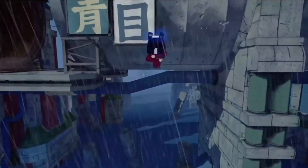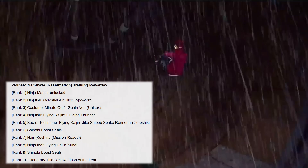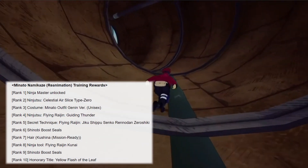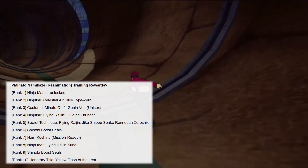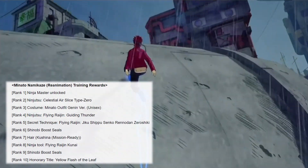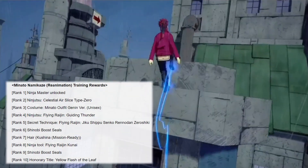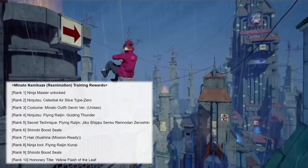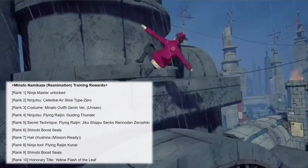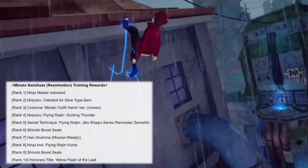Let's go over the rewards. Rank 1 unlocks the ninja master. Rank 2 unlocks the ninjutsu Celestial Air Slice Type 0 and more of his emotes. Rank 3 you get the costume Minato outfit, both genders version. Rank 4 we get ninjutsu Fine Ryan Guiding Thunder. Rank 5 we get the secret technique Fine Ryan Jiku Shippo Sinko Rena Done Zero Shiki. Rank 6 we get a Shinobi Boost Scroll.